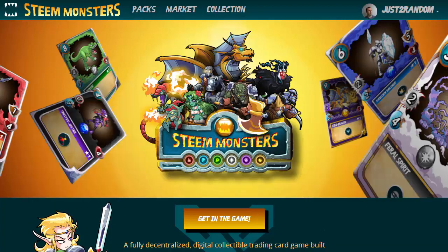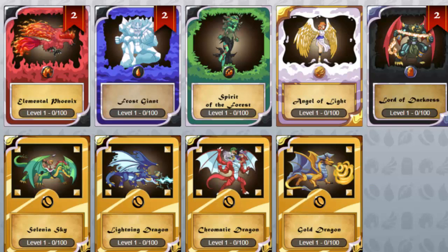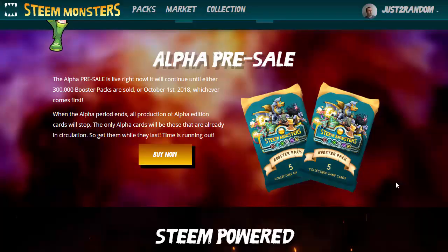You buy booster packs, you open the cards, and if they're rare or legendary, you can sell them for a decent price. Right now, Steam Monsters is having their alpha pre-sale. They've only been around for a few months, but they've already sold 200,000 booster packs. So this game is going somewhere.